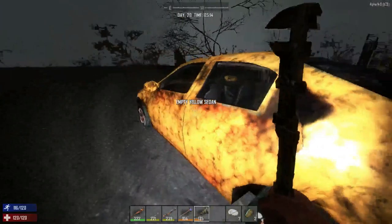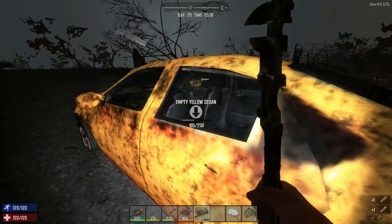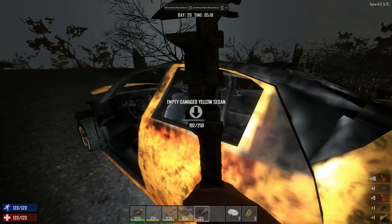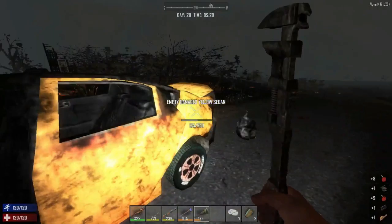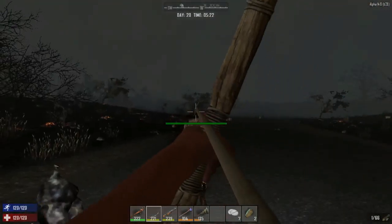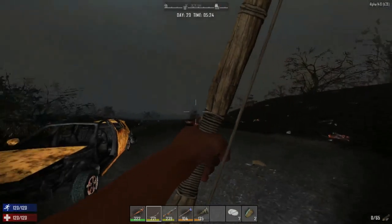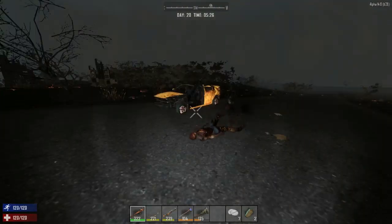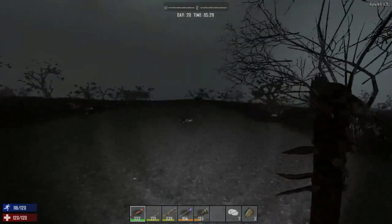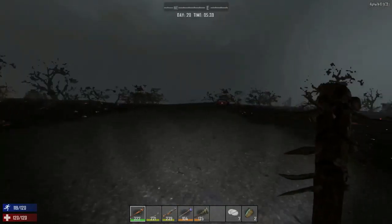We still want to use our bow and arrow because of the archery skill. This yellow sedan is empty — you can take it apart for leather, batteries, headlights, scrap. I think this is where you get the lights and stuff. A zombie comes — bang bang, right in the head. Done. Let's move on to the next car. Another headlight. I'm not sure I should be taking apart cars really.